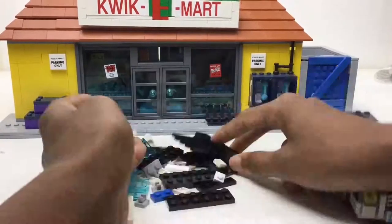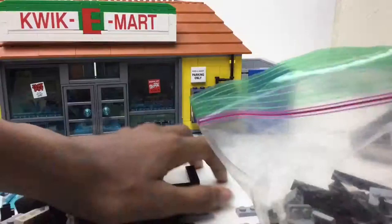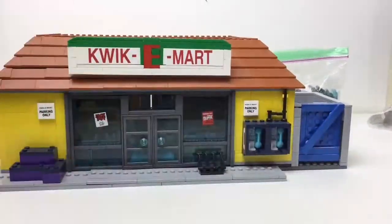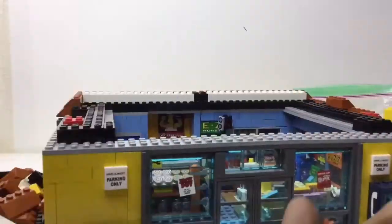Hello there everybody, it is me, Embricks, and it's time to start packing my last three sets that I have not packed yet. It is the Quickie Mart, the Death Star — that one's gonna be hard to pack and rebuild — and the last one being the UCS X-Wing Starfighter.